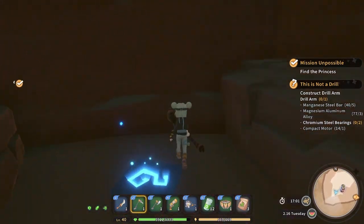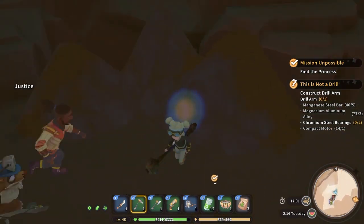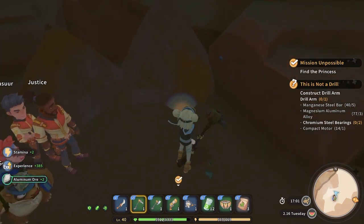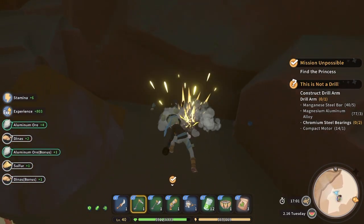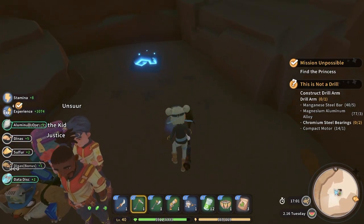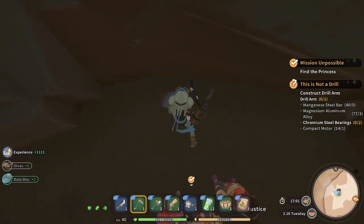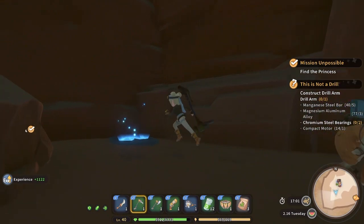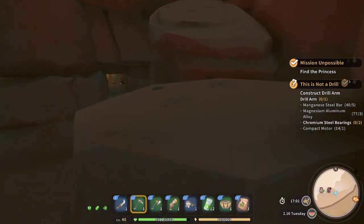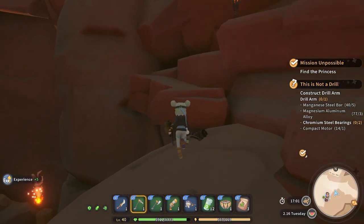So you're supposed to go up there — interesting. Oh these are mineable, don't mind me, I need all my free mats. I'm up here now — my throwing rock that I've never used a single time in this game.